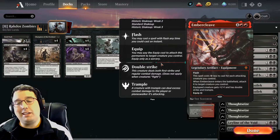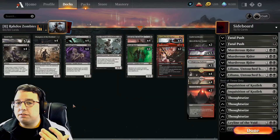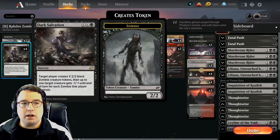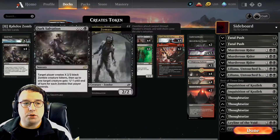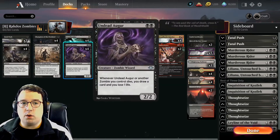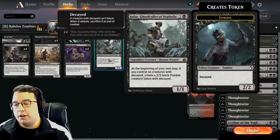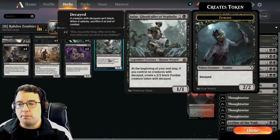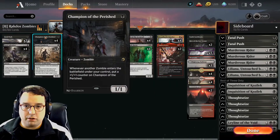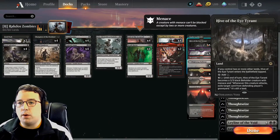I'm currently running two Ember Cleaves in the deck but I think the deck could easily support three or maybe even four. The rest of the deck is pretty much what you would expect. We have a bit of removal: Dark Salvation and Fatal Push. Dread Wanderer is another great threat on turn one. We've got a little bit of card draw with Undead Augur and Cryptbreaker, Jadar to produce a whole bunch of decayed zombie tokens — that works really well with Champion of the Parish — and then the already mentioned lords.